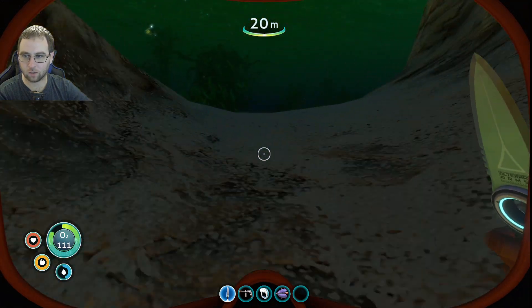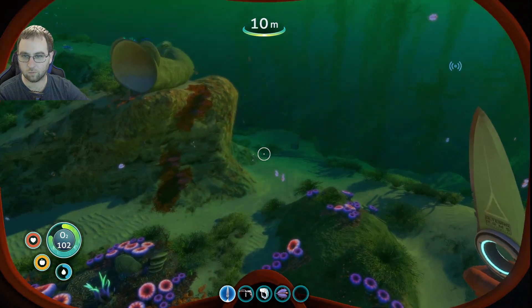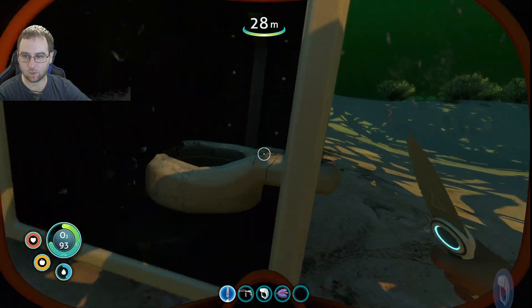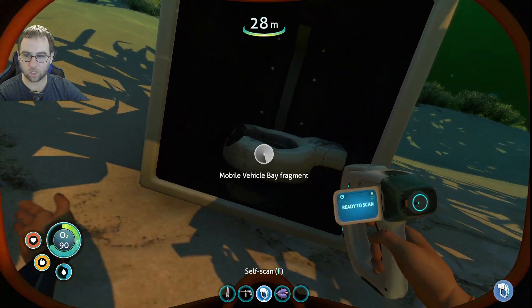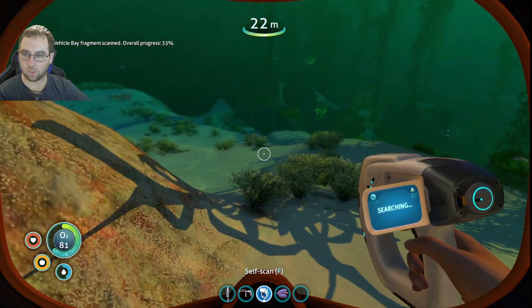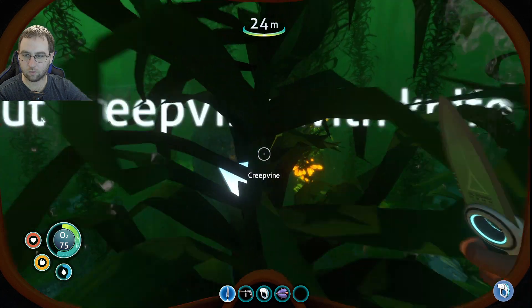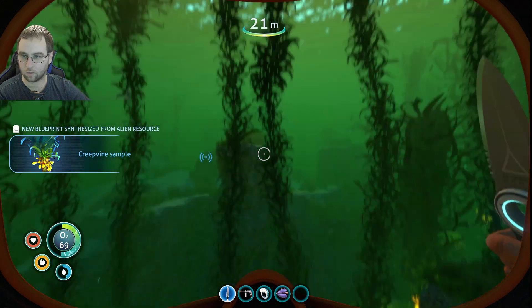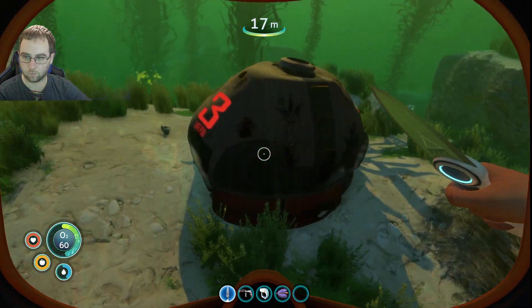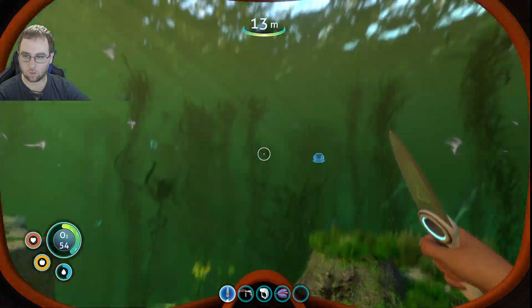Yeah, lots of that stuff is there. See if there's something here — oh, vehicle mobile bay fragment! Okay, three of those are needed. Probably shouldn't fill up on metal salvage because I think it's kind of all over the place. Cut creepvine with a knife — new blueprint acquired! Life pod 3. Let me go up and then I'll go down.